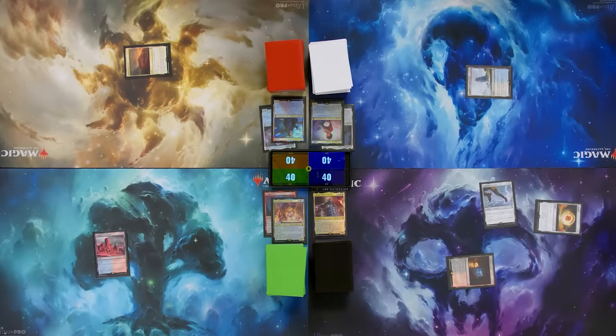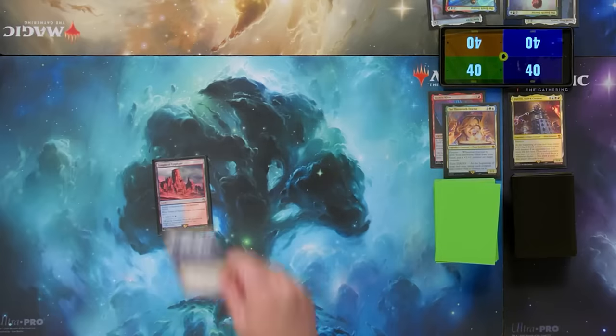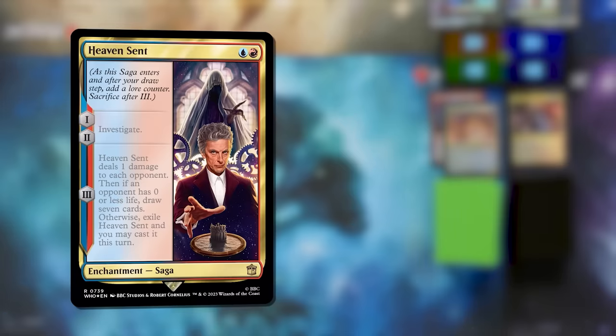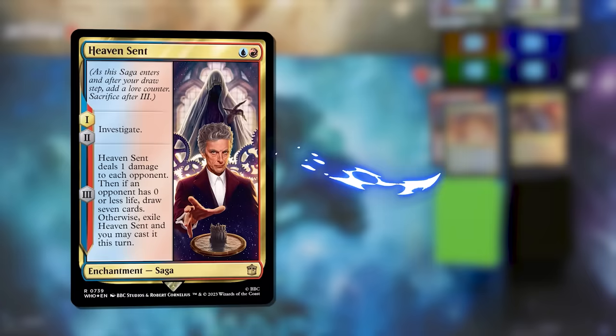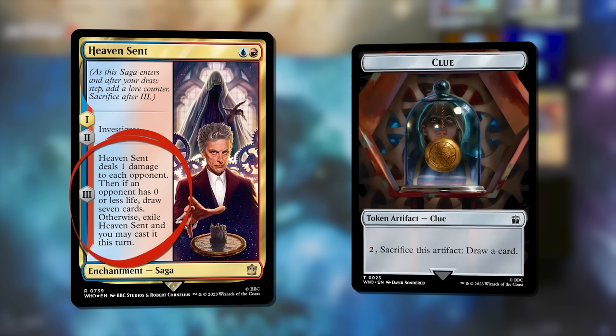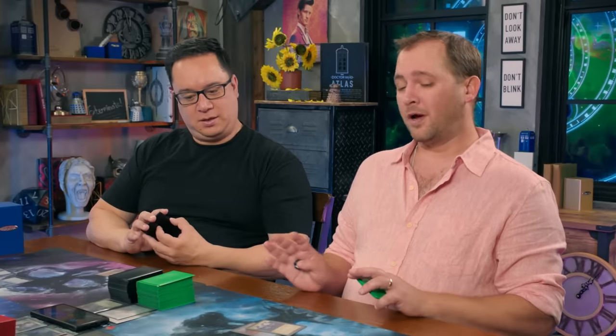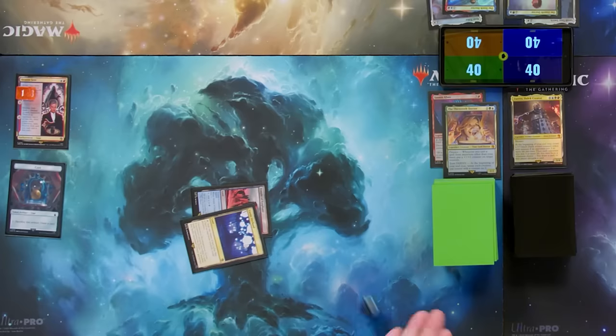I'll untap, draw for turn — I knew what this was because I scryed it. I'm going to play an Exotic Orchard and play a historic spell as well. I'll play Heaven Sent — a new saga — and that will start at Chapter 1. I will investigate, which means I'll make a clue token. Turn two I get to play Heaven Sent, which is a really good card in this deck. It'll give me clues now to refill my hand, and later I'll be able to cast it from exile, which is exactly what my commander wants. I'll draw a card because of Coal Hill School. I think this is probably a bad place for you and I, Rachel, so I'm going to roll to try and prevent Jimmy and Josh from having another epic turn. Planeswalk! Nothing.